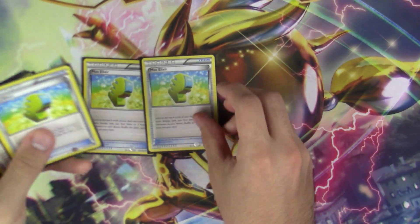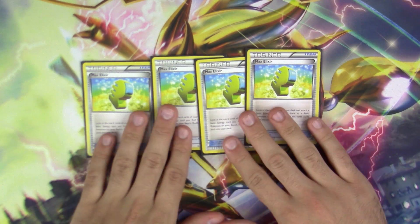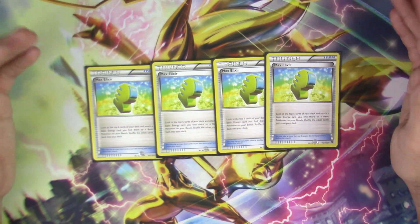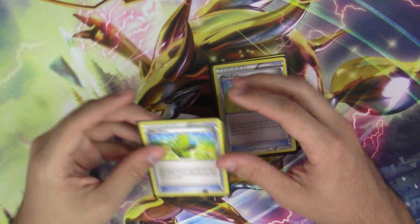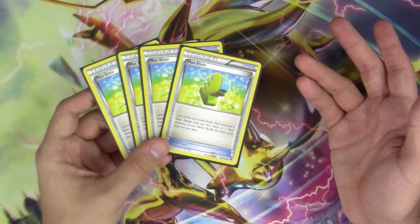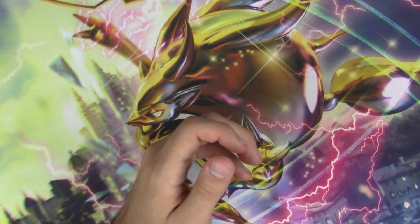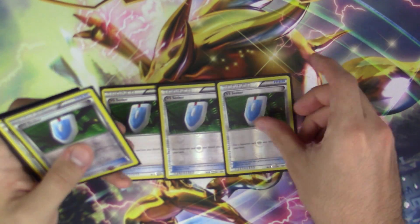Also four copies of Max Elixir, probably one of the best items for this deck right now. It's basically an item version of Xerneas — look at the top six cards of your deck, get a basic energy, and attach it to one of your basic Pokémon on the bench. For an uncommon item these things are kind of pricey, going between two to four dollars, but they're very powerful.